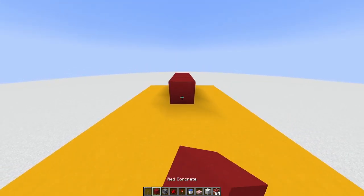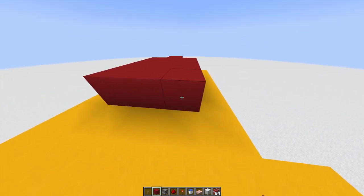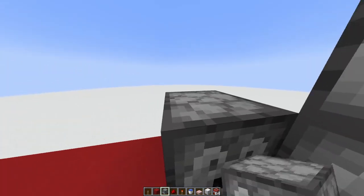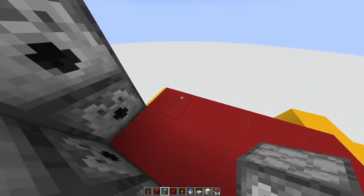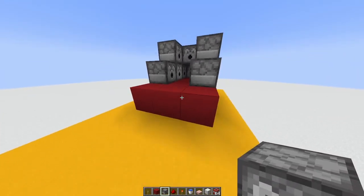Now that we are on a high platform, first place blocks back here. Then on top of those blocks, place dispensers in a pattern like this, and place a slab in front of it.